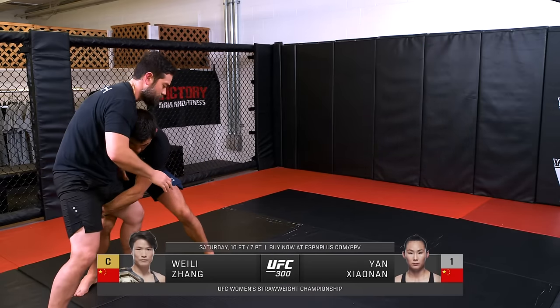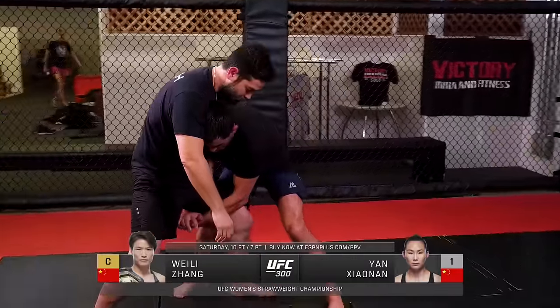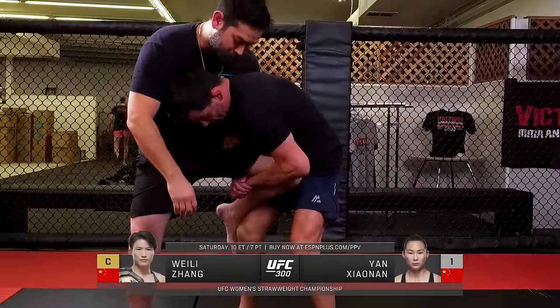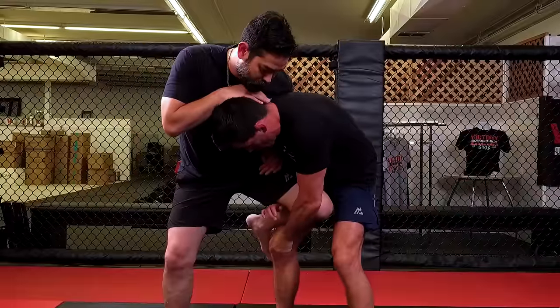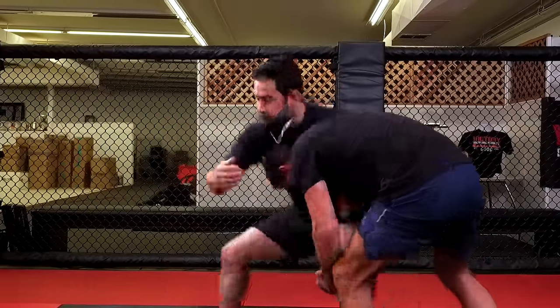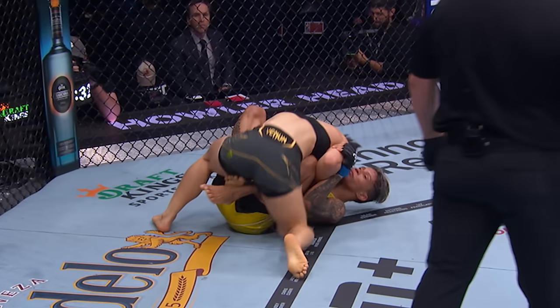So overhand to a single — one of her best takedowns we see over and over. Once she gets to the single, she pulls it up tight and it's just a single leg dump. Basics 101: pull it tight to the chest, tuck the single leg while you push your head into the chest, and remove the post that's keeping them up. Beautiful single leg.